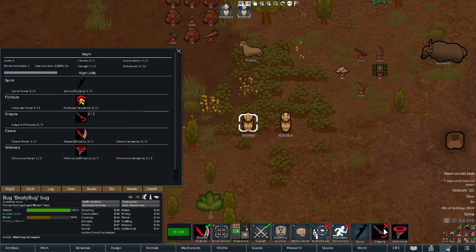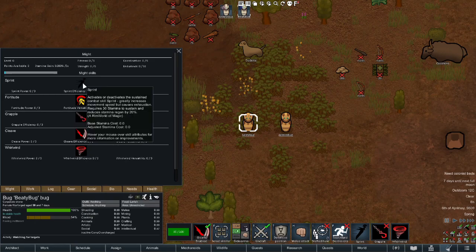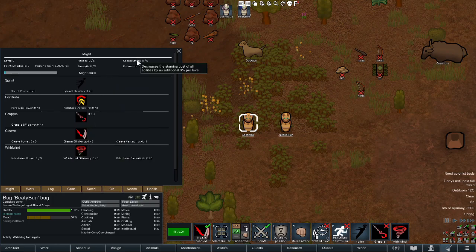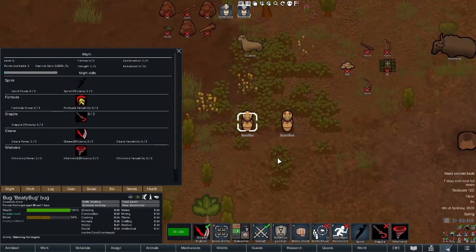Coordination is remarkably worse than its equivalent for mages, because most might abilities don't tend to cost that much, so coordination is just really bad. Endurance increases your maximum stamina — and this is just garbage. Because your stamina comes back so fast, endurance is just not useful and I can't think of any character who would particularly want it. Maybe just maybe it's useful in a protracted fight, but I can't think of a situation where I would rather have endurance over leveling up one of my skills.